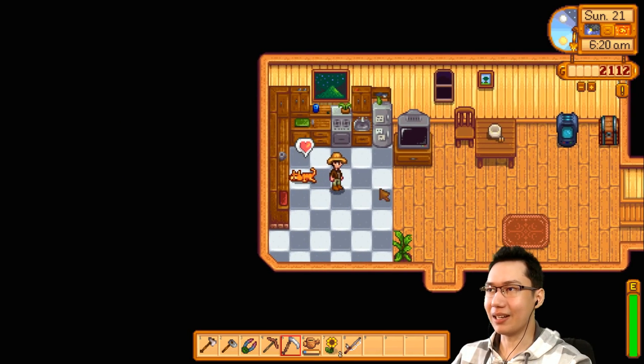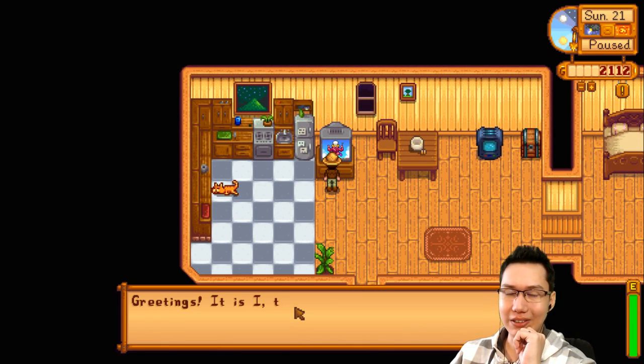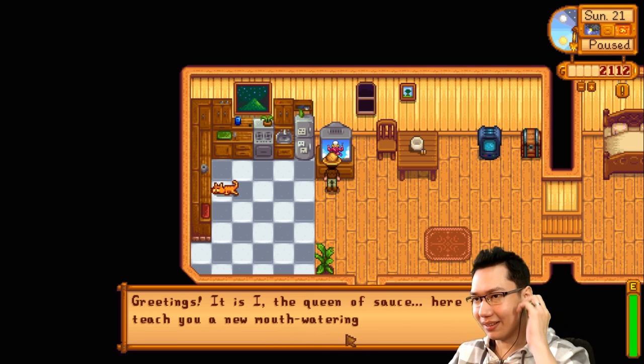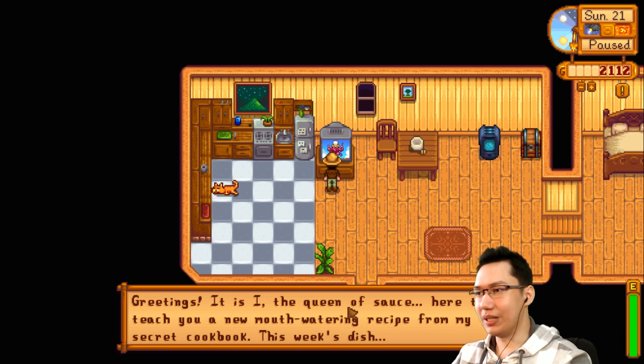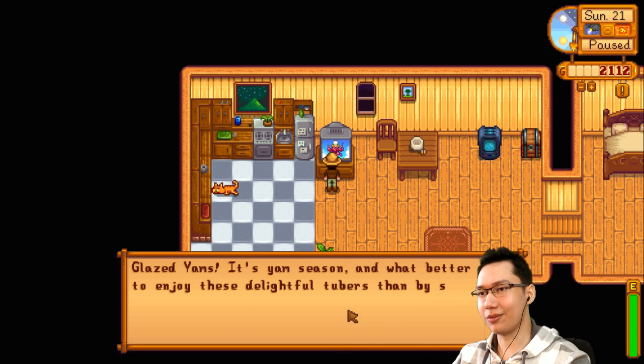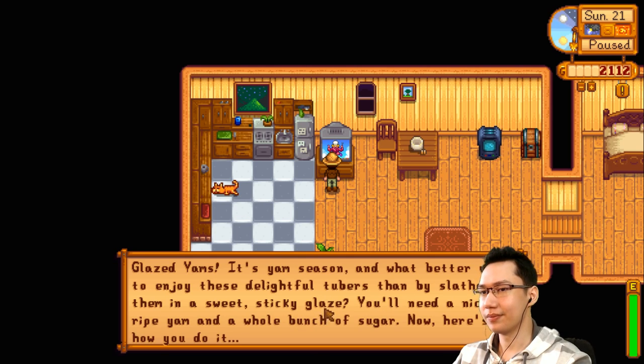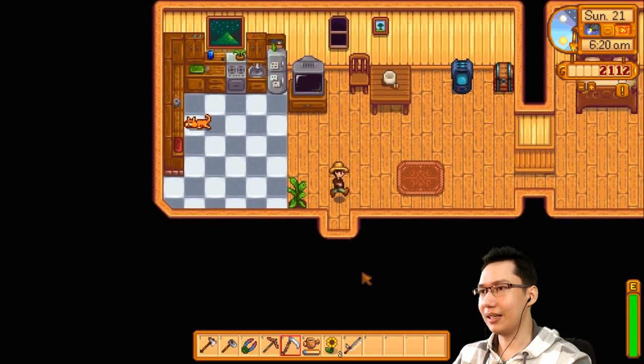I might want to do some fishing because we unlocked the forest and also unlocked the calico bus I think. The Queen of Sauce is on: it's yam season — glazed yams. Slap them in a sweet sticky glaze. I learned glazed yams.